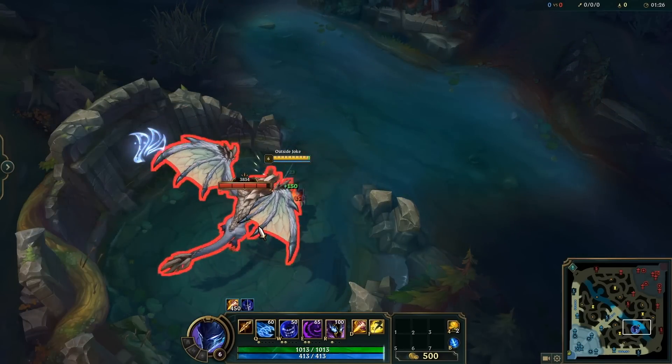Poppy's buckler tends to mostly go to the left of her — 90% of the time it will be on the left side. Pyke can actually cancel his W by just hitting recall, so he doesn't have to wait it out or use another ability to stop it.